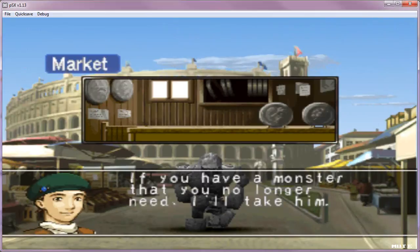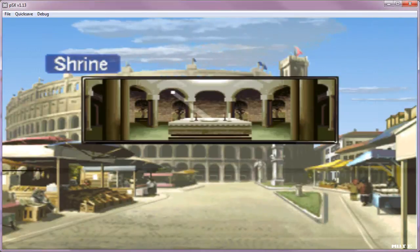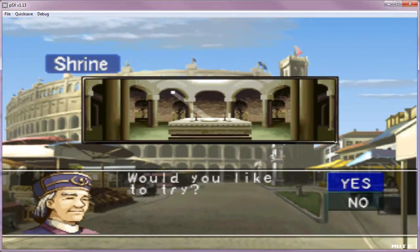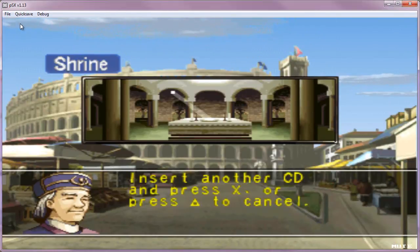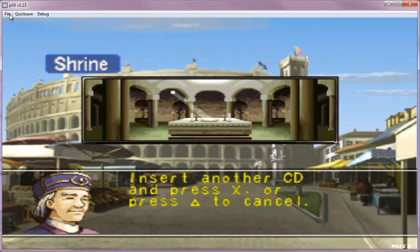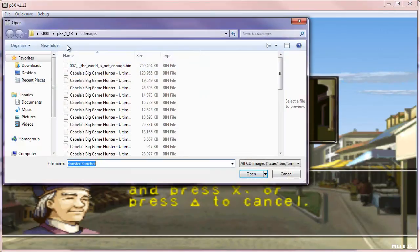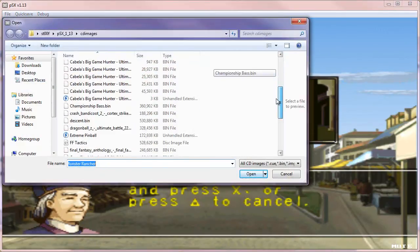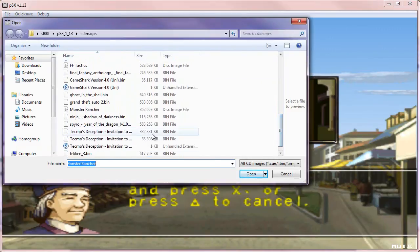I'm going to get rid of this guy at the market. Alright, and now go back to the shrine. Okay, now it says insert another CD, right? So go to File, Eject CD. Now go to Insert CD Image right here. And now you're going to need another ISO or another game file, like a bin file.